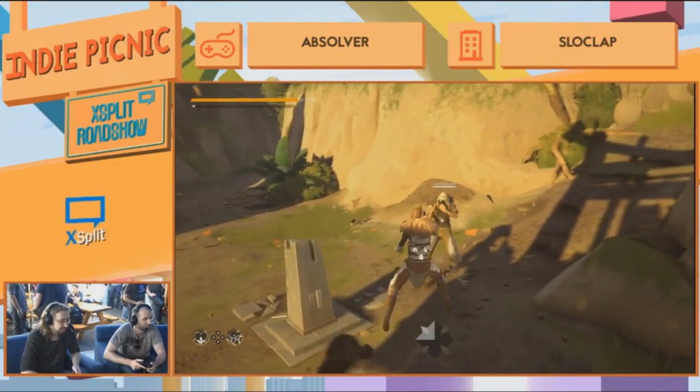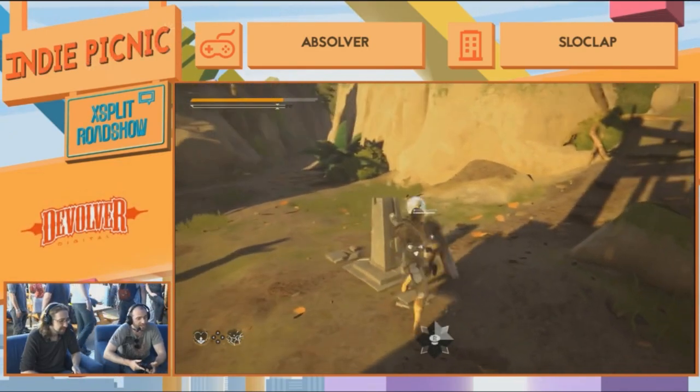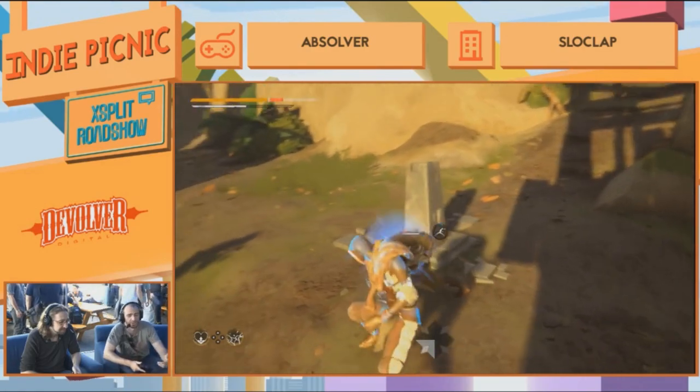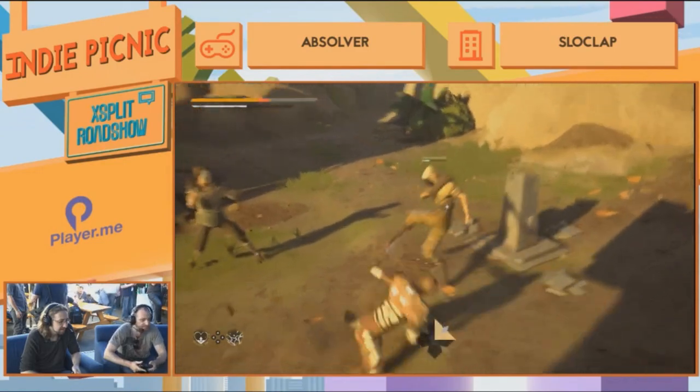I'm already doing the stance switching as well as trying the different attacks. The idea is that every attack in the game starts in one stance and finishes in one stance, so as you attack you're going to move fluidly from stance to stance.